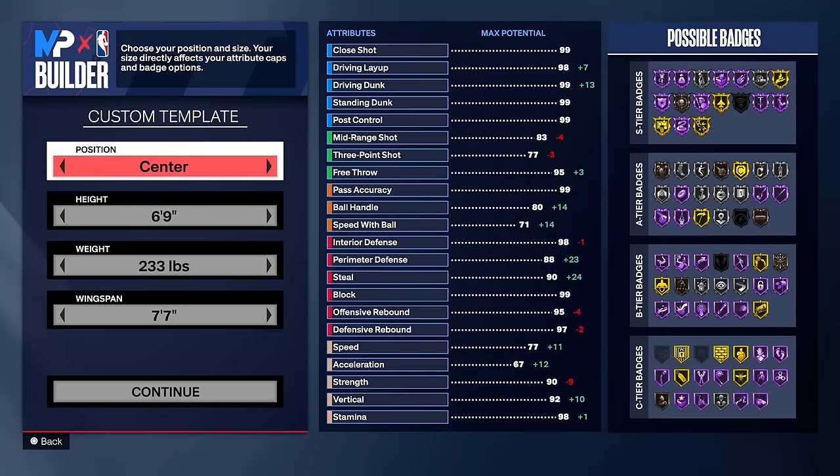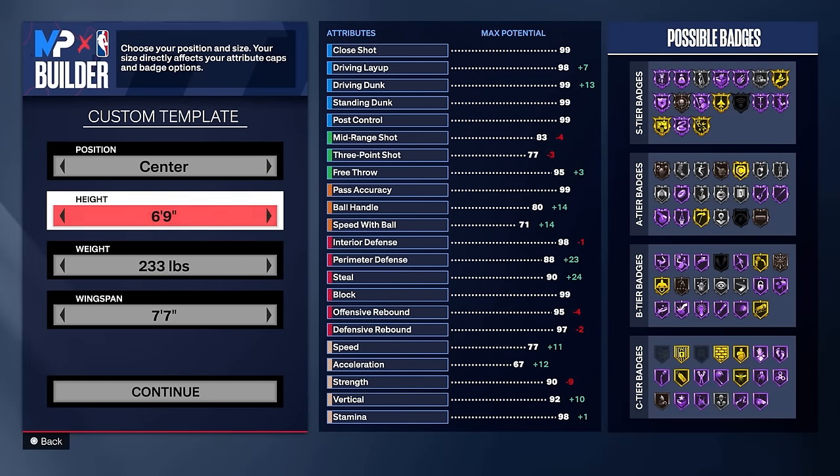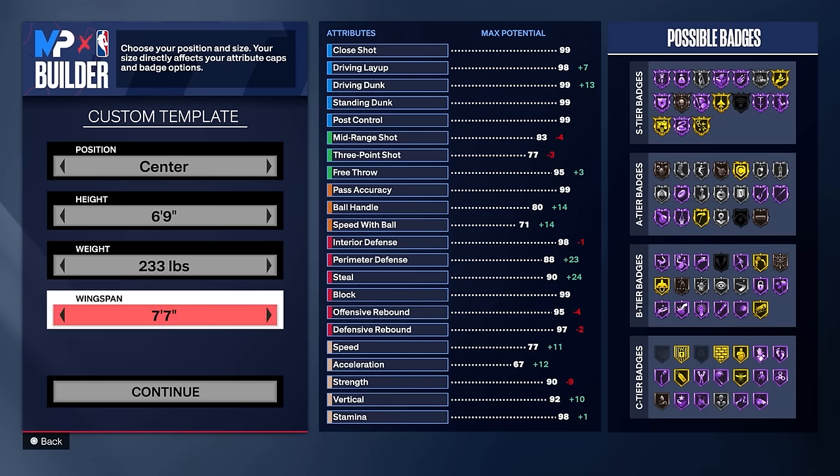Now off rip, the first thing you want to do is make yourself a center. 6-9 on the height, 233 on the weight, and 7-7 on the wingspan.